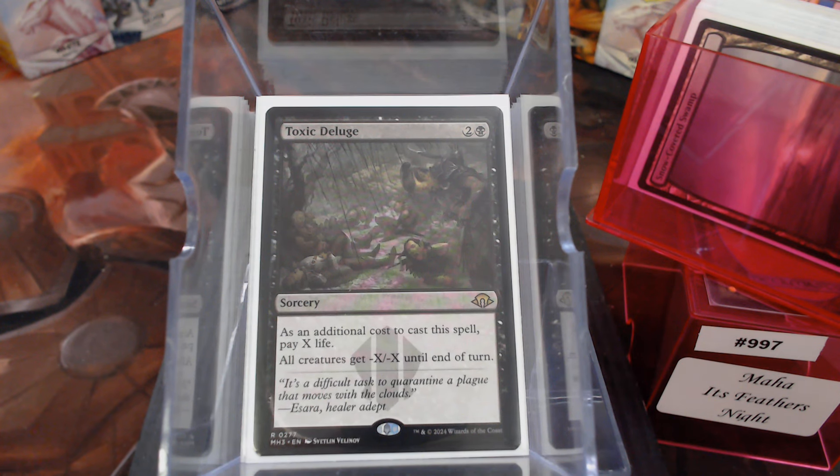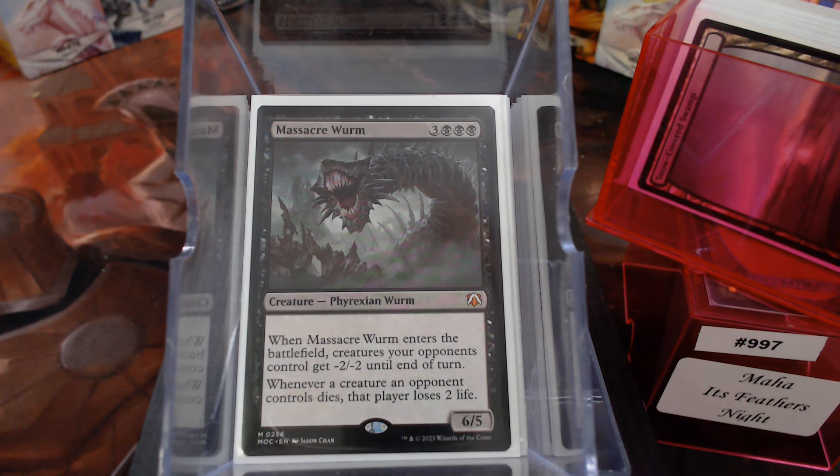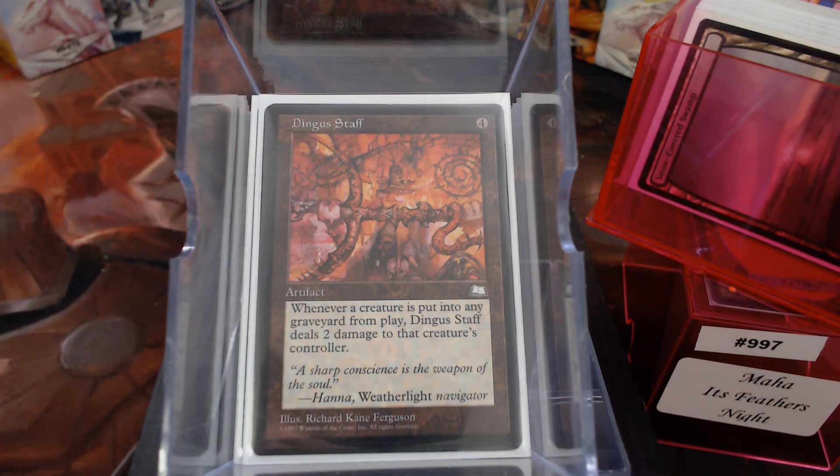That also goes for things like Massacre Worm. Massacre Worm did a ton of damage last night just from entering play. I also have a Dingus Staff — when a creature dies, its controller takes two.